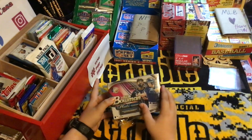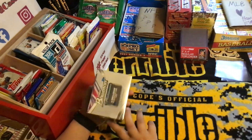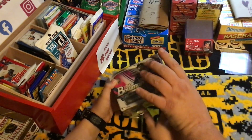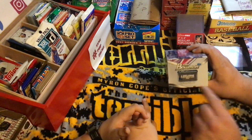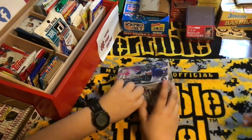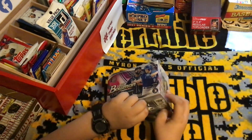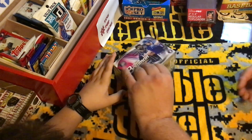Today we are opening a full blaster box of 2023 Bowman Platinum. There are four exclusive ice foil parallel cards inside, 32 total cards. You might get lucky to find an autograph in this, but it's rare. There are four cards in a pack, so it could be a full pack of them.